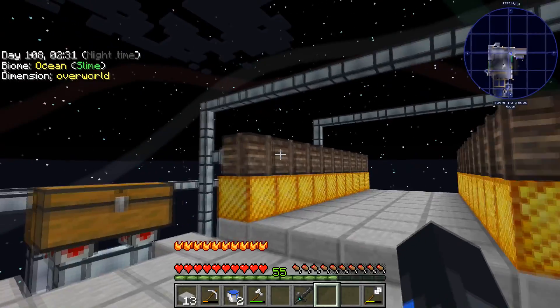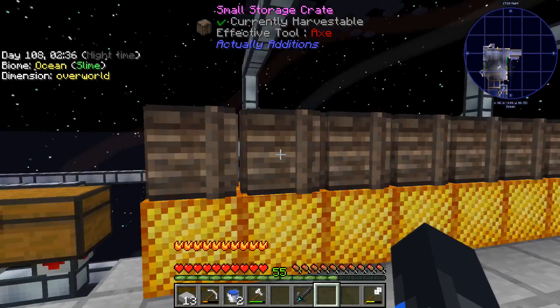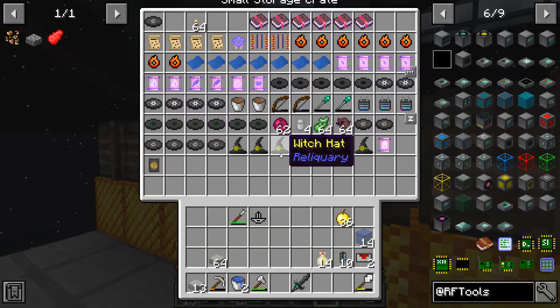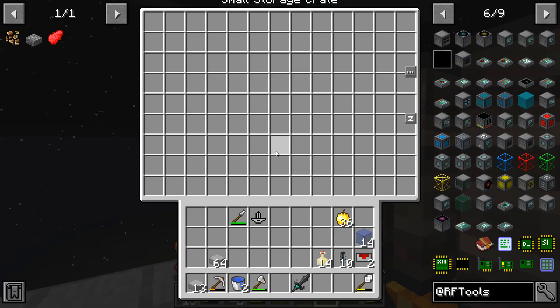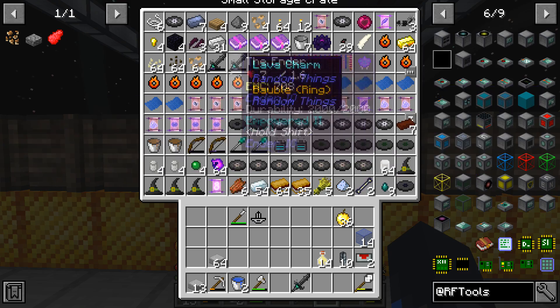So I've got our loot bag opening system, I just have them dumping into all of these storage crates and it's getting very unorganized very quickly. I'm not sure exactly what I'm going to do but yeah.